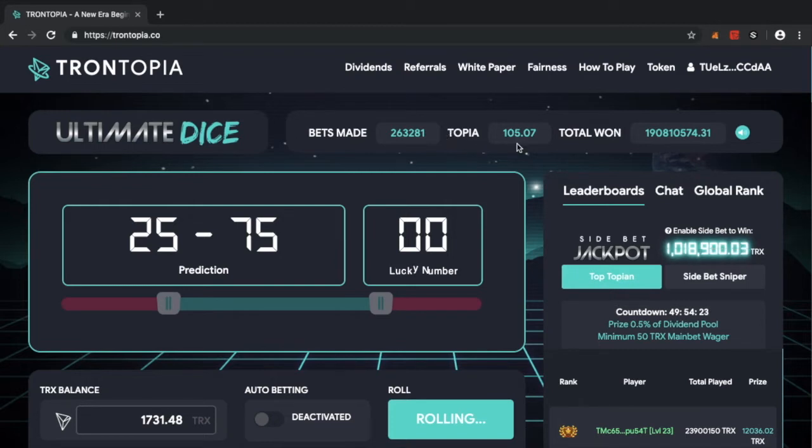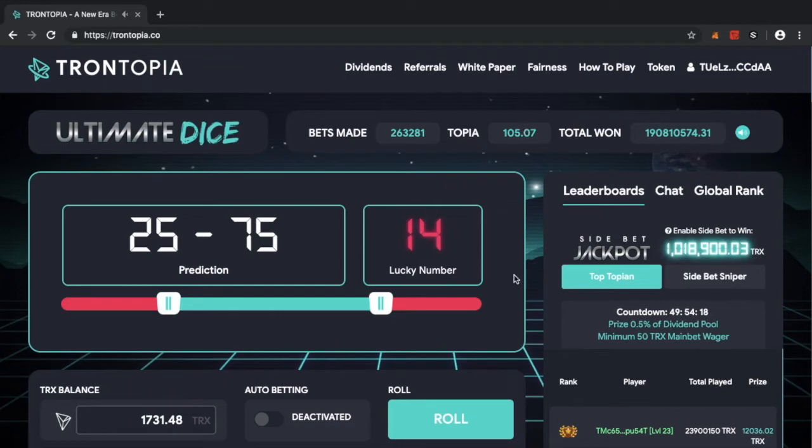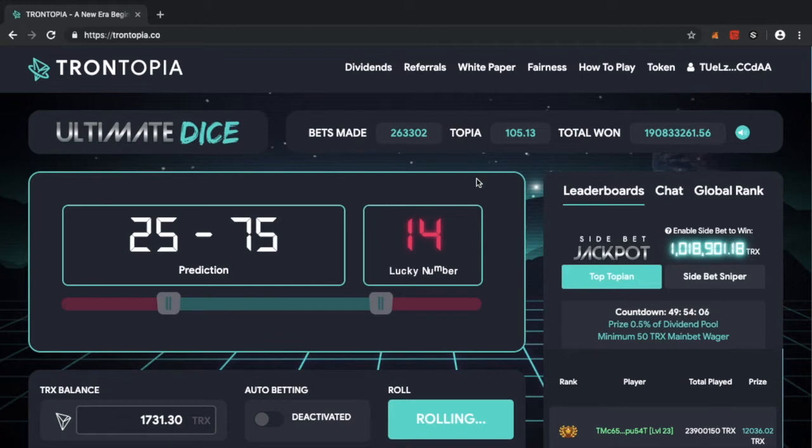It's very simple — you choose the bet you want to place, choose if you want a side bet, and just roll. For every roll you make, if you win, you win Tron and it goes straight into your wallet. If you lose the bet, you've still earned a portion of Topia. And this Topia is the key.